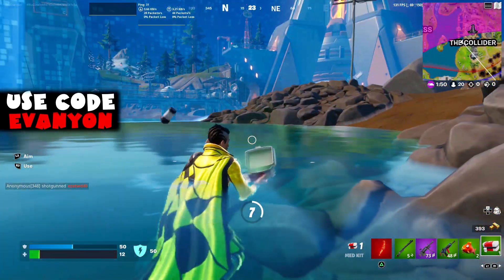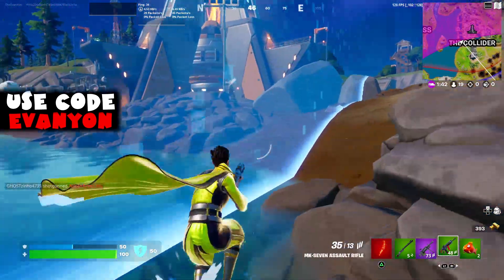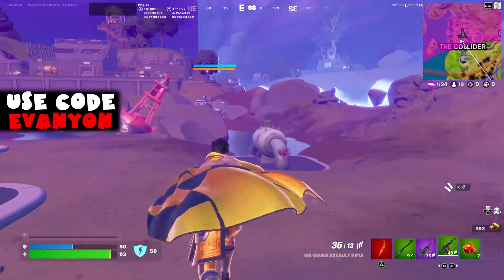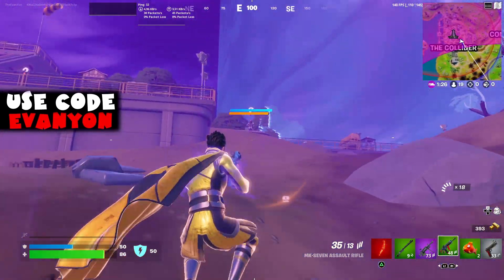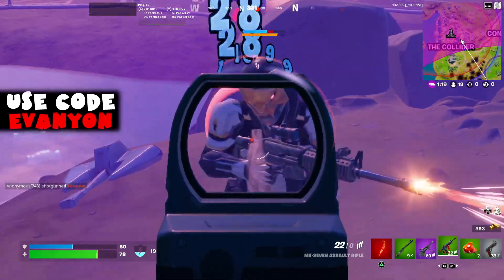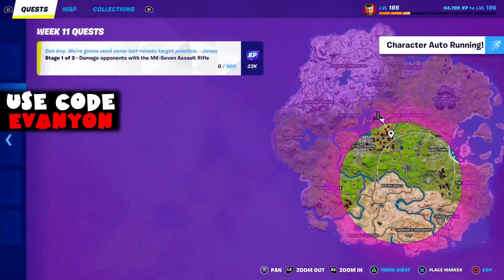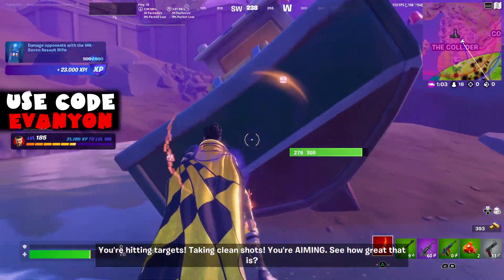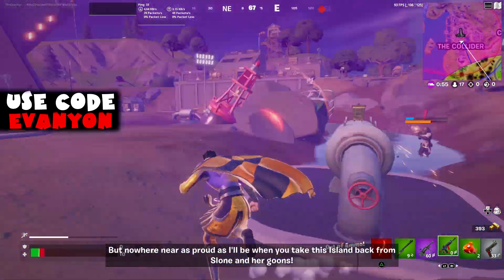Because the circle was pretty closed off, I had to go to the Collider and did damage to the Huntmaster Saber guy there. I believe Sloane is also at the Collider — you could also do this against the boss at Command Cavern if the circle is there and he's still alive, or against the IO guards. I end up doing exactly 500 damage against the Huntmaster to complete the challenge. The NPC responds: 'You're hitting targets, taking clean shots — make me proud when you take this island back from Sloane.'